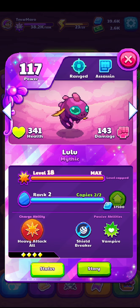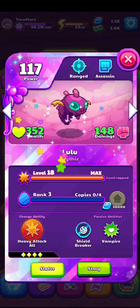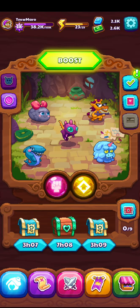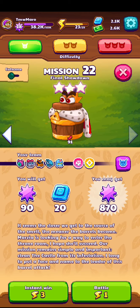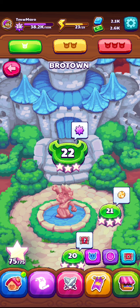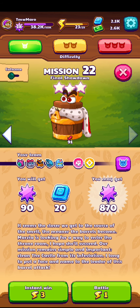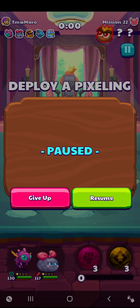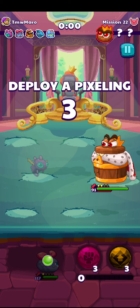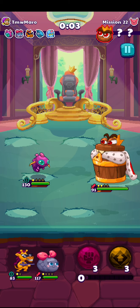It costs 37,500 and 35,000. It's going to add 33 health and 14 damage. Now she's 130 power - that's my best Pixel. That's also the one I'm going to use to try and beat this challenge. To do this challenge I have to get Lulu as one of my first Pixels in the bottom two. I got Lulu in the bottom left so I can actually place her. Hopefully we can beat the challenge - I'm not sure if it's going to be very hard or not.